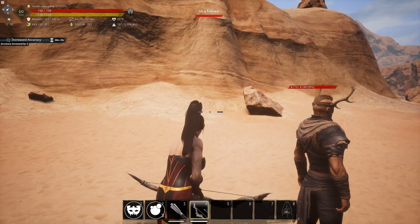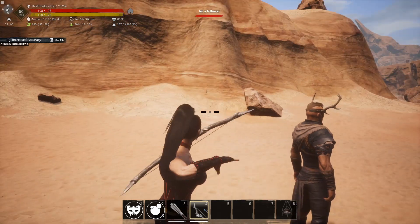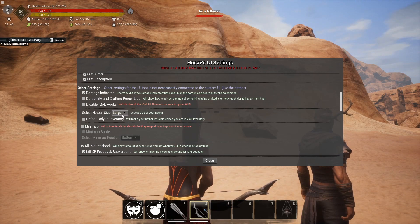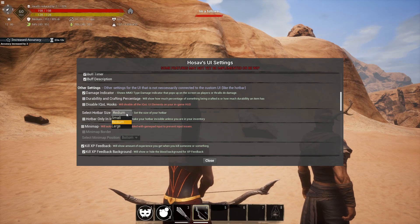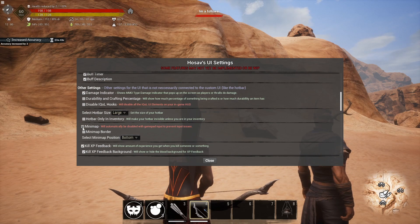You also have the durability and crafting percentage. Enabling that shows the durability of my weapons — my bow says 99, showing the durability remaining. It also allows you to use the Improved Quality of Life mod and disable conflicting features. You can change the size of your hotbar — make it smaller so it doesn't take up as much screen — medium, large, or back to default. There's also a 'hotbar only in inventory' option.